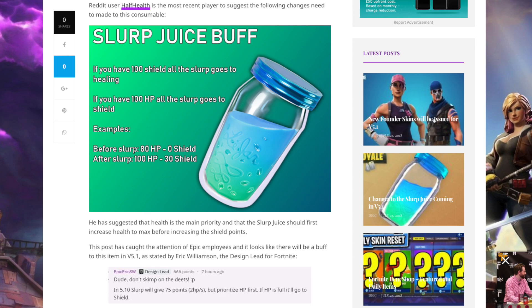Tell me what you think about this buff — I feel like it's a well-needed thing for the Slurp. I do like Slurp Juice; it's great for taking in the first few storms if you get caught in them because it counters the storm. But this change makes perfect sense, because there are only certain circumstances where I'd take Slurps. Usually my teammates and I take medkits, bandages, or shields over these most of the time.